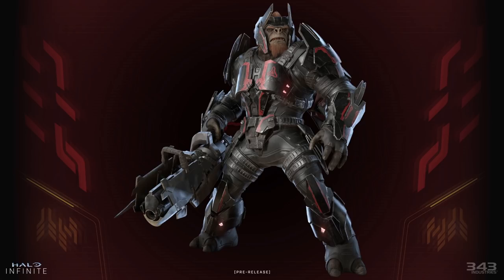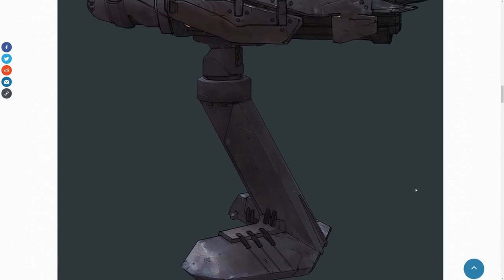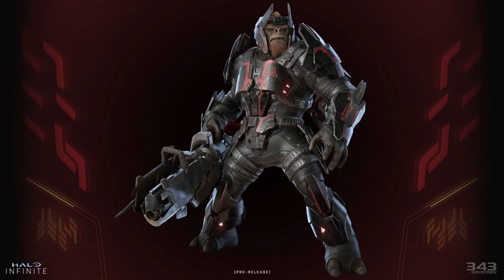We have our first render look at Tovarus right here — I mean, look at this, this is so awesome. He looks to be holding a Scrap Cannon, which is a new weapon in Halo Infinite. 343 revealed concept art of the Scrap Cannon previously, and its early nickname was the 'gatling mortar,' saying that hot metal is hurled at you from an uncomfortable distance while you're just trying to mind your own business and defend humanity.